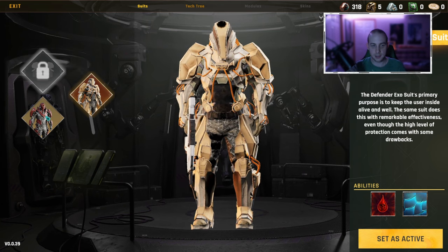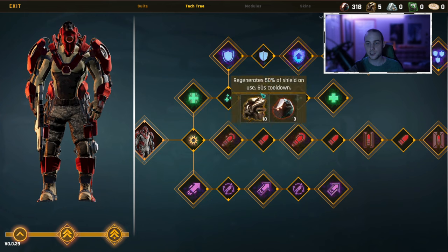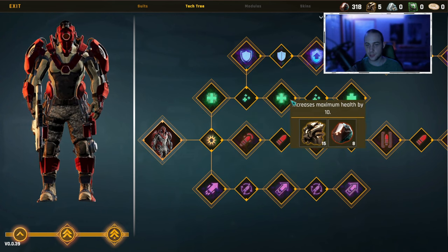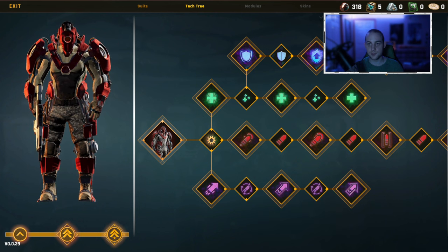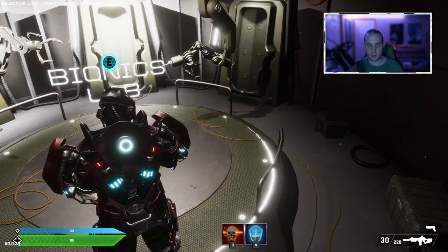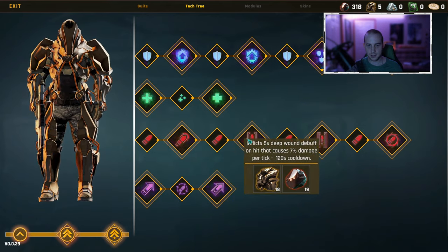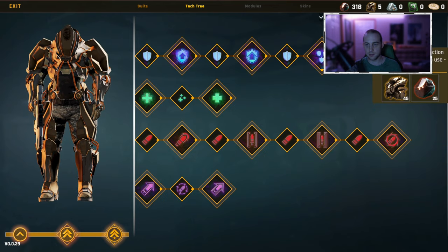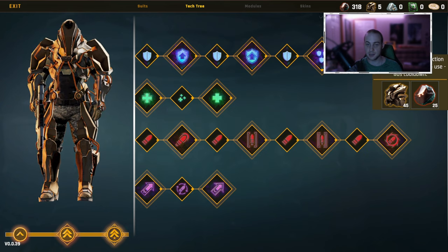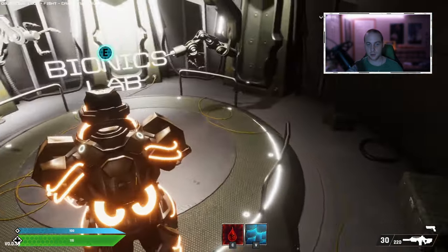I've got both exosuits and the tech tree for them. You use your copper ore and iron bits to upgrade your tech tree — I've played enough to max mine out. This is where you would upgrade your skills, defense, health regeneration, sprint speed, and reload speed, using the copper and iron you collect out in the world. The tech tree will also power up your exosuit skills as you level them up. For example, Iron Skin starts at 20% damage reduction for six seconds, but fully leveled it increases damage reduction by 60%. Leveling up your tech tree with collected resources allows you to take on stronger enemies.